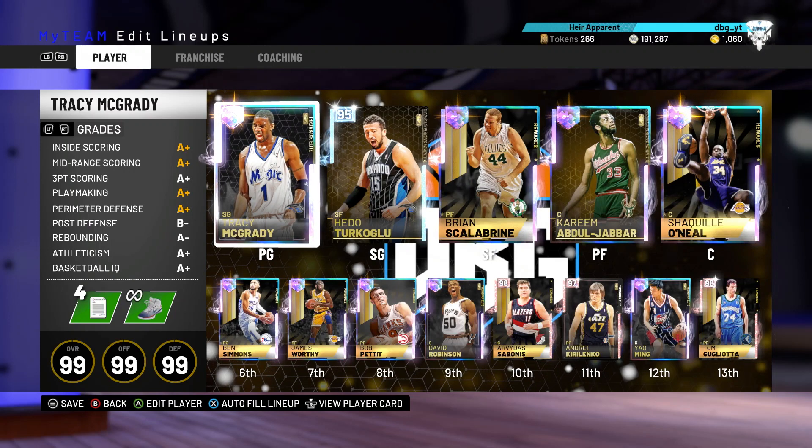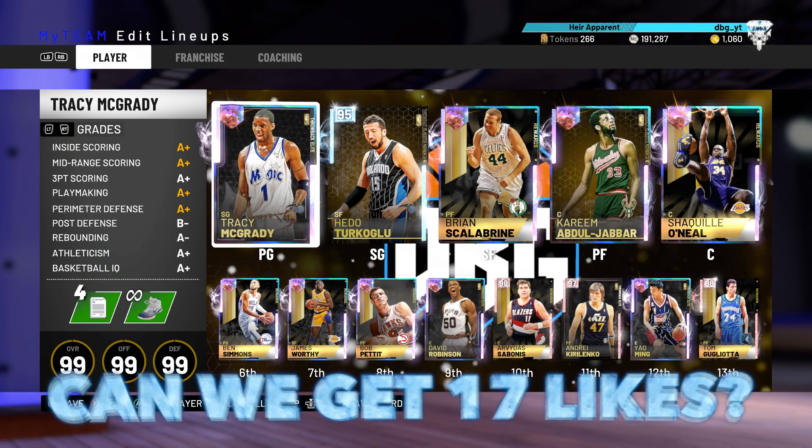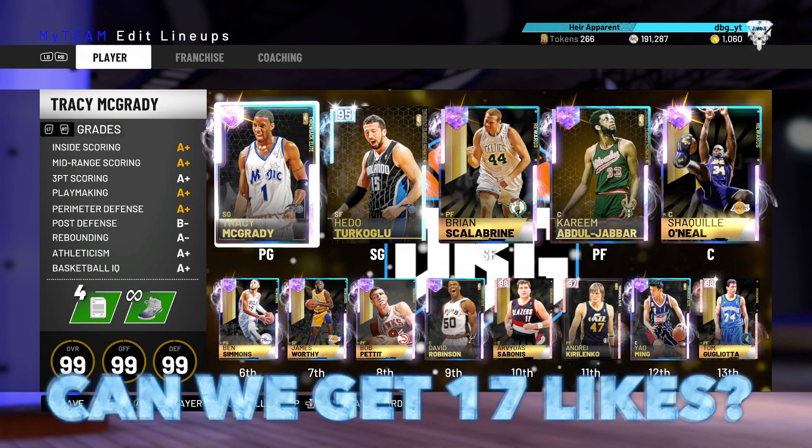What is going on guys, DBG here. In this video we are going to be doing a gameplay with a hidden galaxy opal card that you can get for only 60 tokens in NBA 2K19 MyTeam.